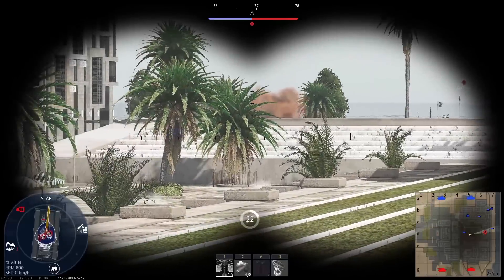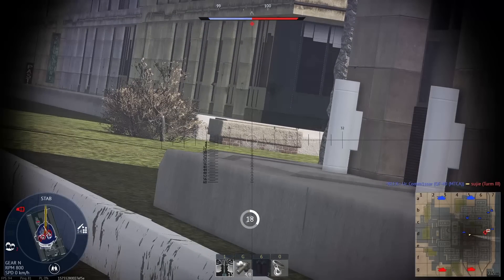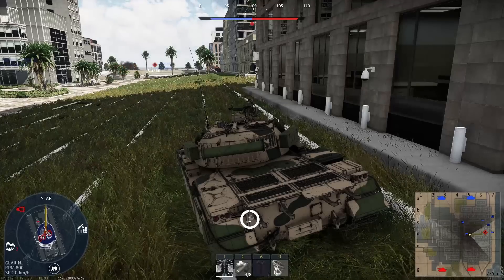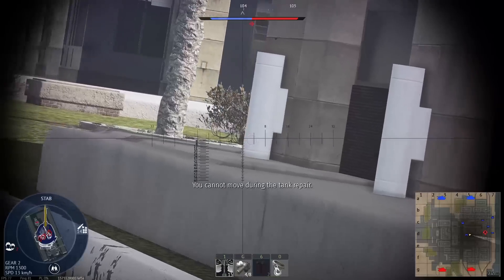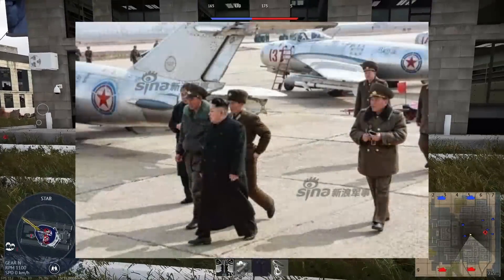Before we get to what J7 we could have at 10.3 between the J7-2 and the J7E, let me complain about their cockpits first. The cockpit is a mix of Chinese and Cyrillic writing caused by asset reuse of the MiG-21 F-13's cockpit. This is also the case with the premium Shenyang F-5, which is an asset reuse of the MiG-17. Sure, Korean MiGs were flown by Russian pilots, whatever — but this particular modification of the F-5 is a post-Korean War modification.